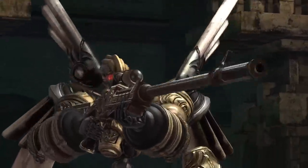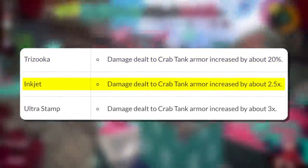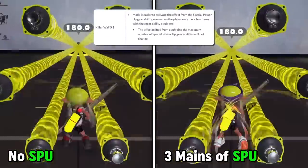Special weapons got the most changes this patch and they are almost all related to Crab. Zipcaster is doing extra damage by 20, Inkjet doing extra damage by 250, and Ultra Stamp increased damage by 300. There is also a change to Killer Whale, meaning you will need less Special Power Up to achieve a better effect.